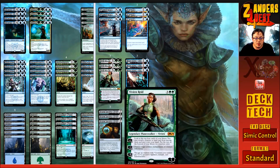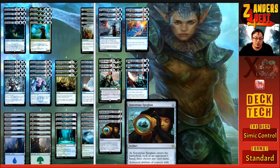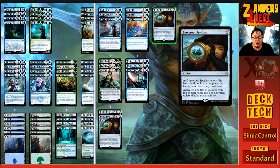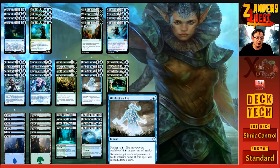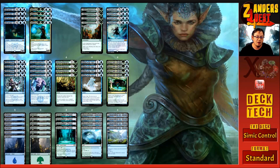Three copies of Vivien Reid — a five-cost planeswalker with five loyalty. Plus one: look at the top four cards, reveal a creature or land and put it in your hand, rest on the bottom. Minus three: destroy target artifact, enchantment, or creature with flying. Minus eight: get an emblem where your creatures get plus two plus two with vigilance, trample, and indestructible. We're also running three copies of Sorcerer's Spyglass — costs two, an artifact where as it enters you look at target player's hand, choose a card name, and activated abilities of sources with that name can't be activated. It hoses planeswalkers completely — that's the whole reason it's in every sideboard. Great against Teferi and Vivien.